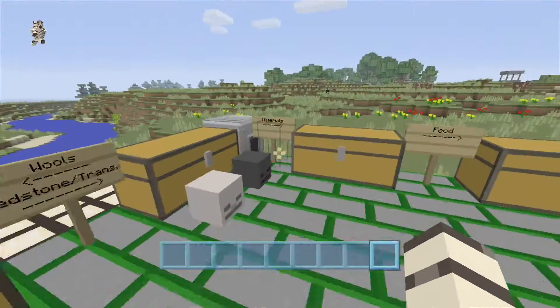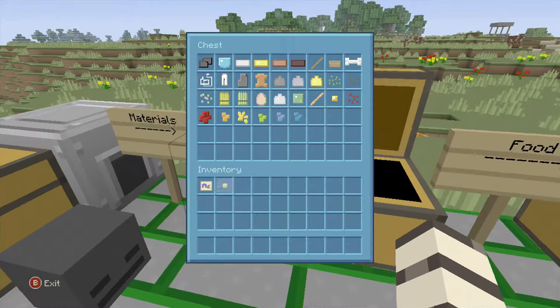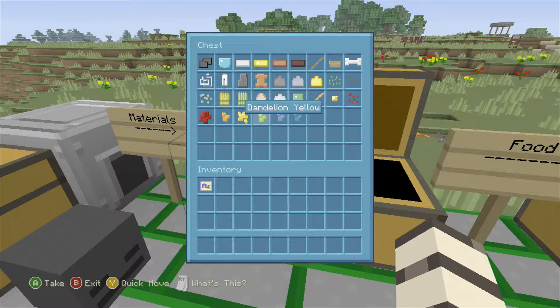Now we're going to come over to materials. We've got our coal and charcoal — they look exactly the same as normal. We've got our diamond, our iron stuff, bones, seeds, glowstone dust, clay, gunpowder, and our string. I only put some of the dyes because they all pretty much look the same.